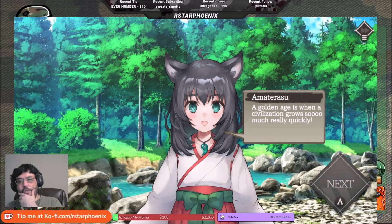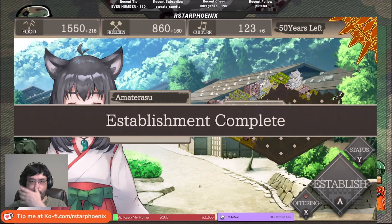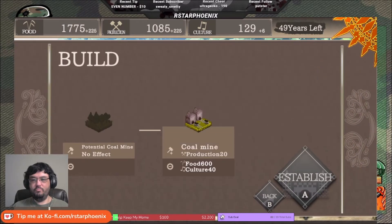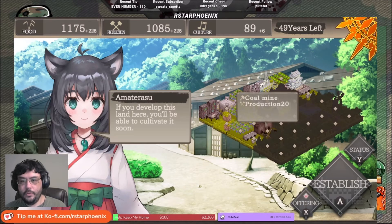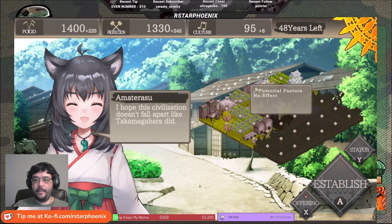Master — civilization has entered a golden age! Civilization grows very quickly during this phase; production is going up by a lot. During the golden age our production gets a boost so we'll be able to do more. Let's go ahead and build a coal mine. With the coal mine we can create a Pyramid which makes quarries offer food — specifically quarries. We're not going to worry about that though. Let's look at the pasture.